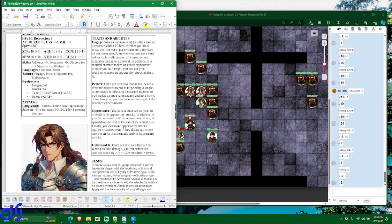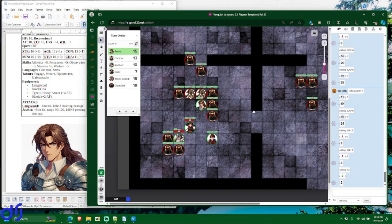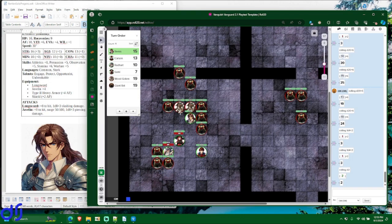He has his longsword to take a swing at one of the enemies, and he has an ability called Engage. When you make a melee attack against a creature within 10 feet — whether you hit or miss — you can mark that creature until the start of your next turn. A marked creature has a bane roll on hit rolls against all targets except creatures that have marked it. Also, if a marked creature makes an attack that doesn't include you as a target, you can use your reaction to make an opportunity attack against it.